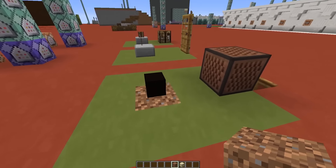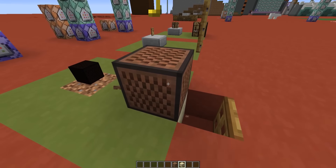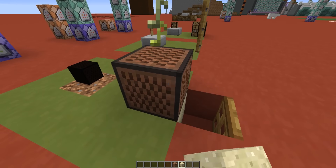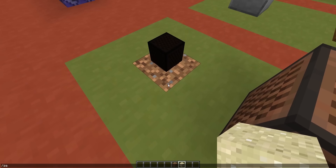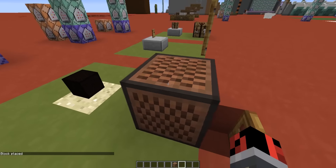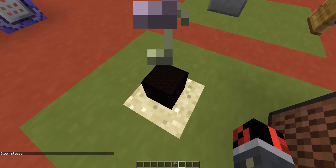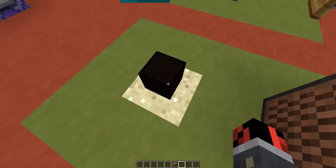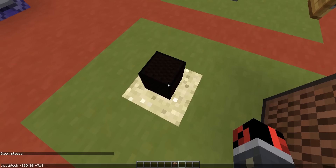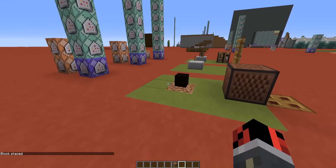Now let's see what happens when we change it to sand. I'll use a setblock command to place a sand block here. Let's hear how it sounds with sand — and it works the same way. If I change it back to dirt it will play the piano sound. Simple as that.